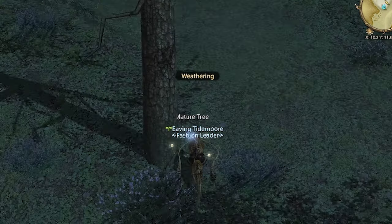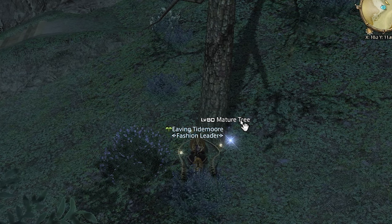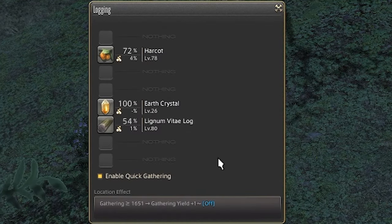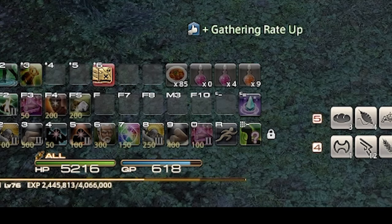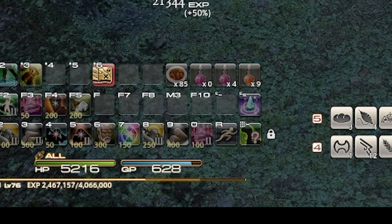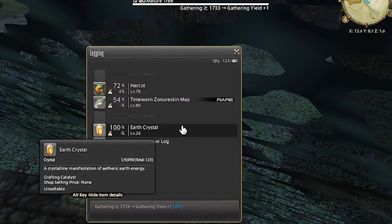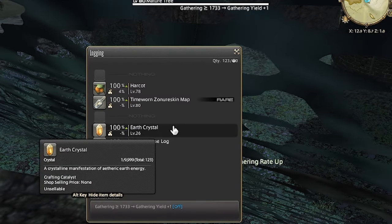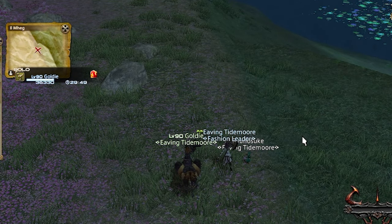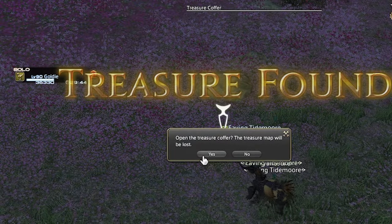You're looking for the level 80 mature tree nodes in northwestern Lakeland. My item level is still a little low for the nodes, but I just need to save 250 GP for Field Mastery 3 when I see the time-worn Zonureskin map, and this will give me 100% gather. This is the Shadowbringers treasure map — the main map I will be farming until Dawntrail releases. The map locations are spread out across all of Norvrandt.